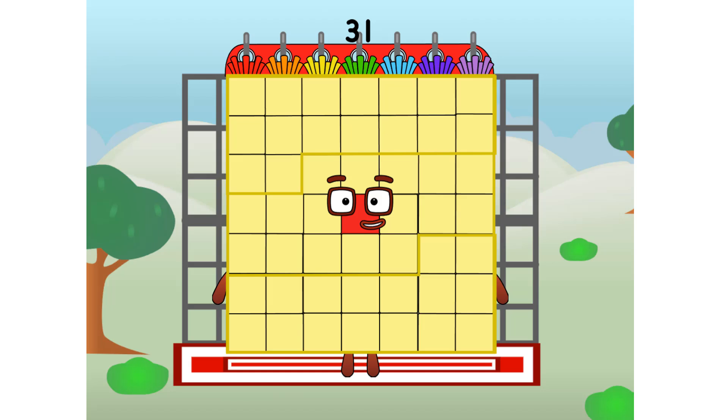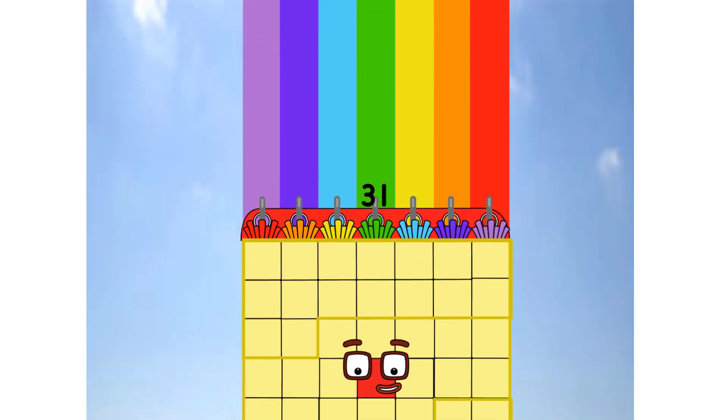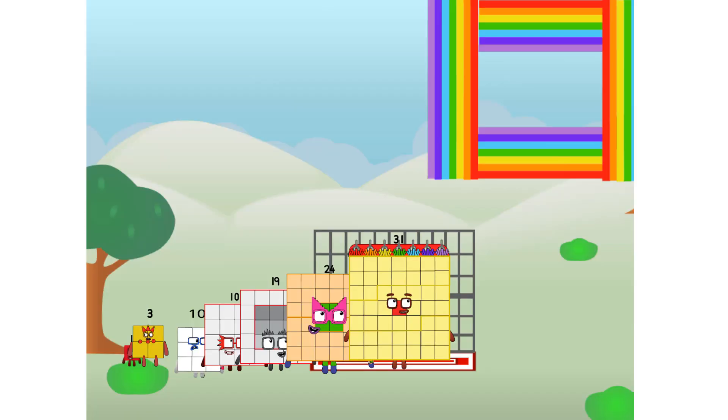All systems checking out. Seven by seven. Wish me luck. Whoa, whoa, whoa! Yowzer. Didn't get that high, but did just invent the square rainbow. Guess you've got to give it a go to get lucky.